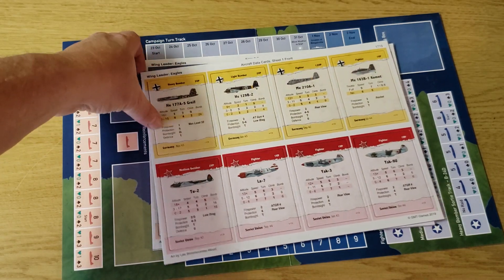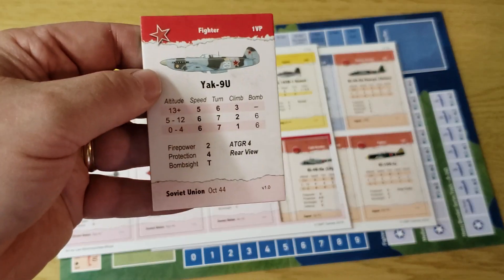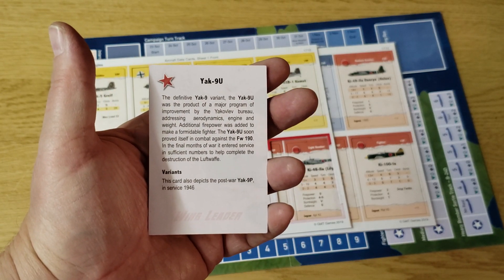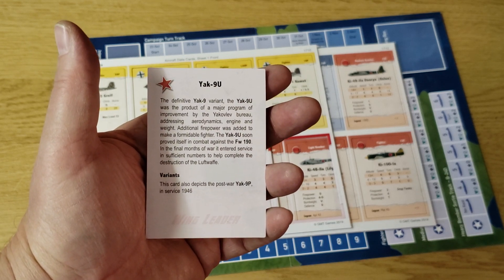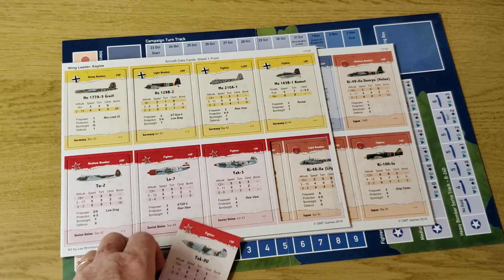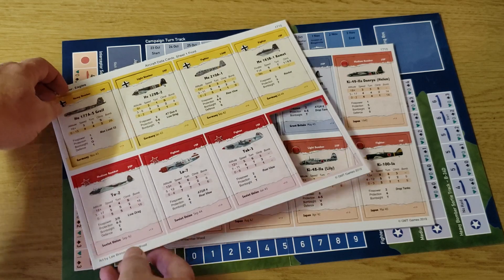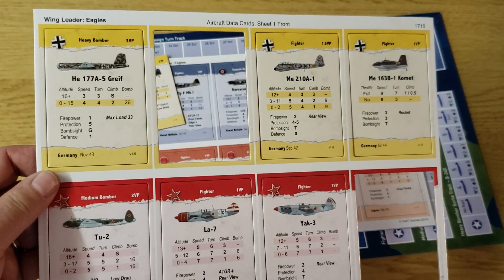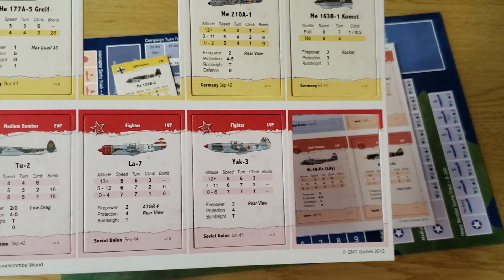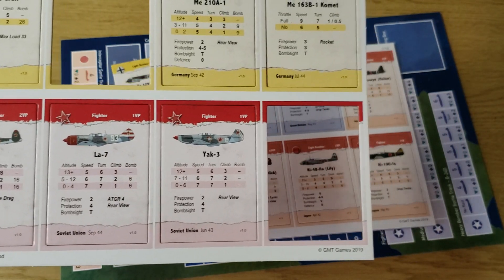You have three sheets of aircraft data cards — they punch pretty well, already falling out as you can see. Basically each card tells you how your aircraft operates, and there's a little bit of history which is nice if you don't know a lot about the particular aircraft, plus some variants and their counter material. They're pretty good in terms of thickness. So with that you have the Yak-9, the Greif, the Me-210, the Comet — I'm going to give that a go because there's new rules for the Comet and how it's deployed — the Tupolev-2, the Lavochkin-7, the Yak-3.